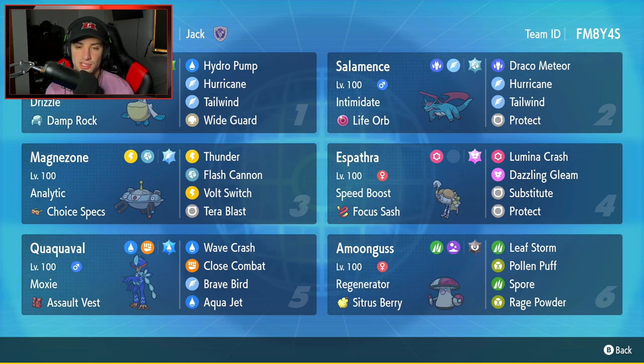Second Pokemon is Salamence - absolutely ridiculously strong. It's got Intimidate alongside Life Orb, with Draco Meteor, Hurricane, Tailwind, and Protect. It's a great Pokemon paired with Pelipper because Hurricane lands 100% of the time in rain. Third Pokemon is Magnezone - Choice Specs Magnezone with Analytic as its ability, running Thunderbolt, Thunder, Flash Cannon, and Volt Switch. An amazing Pokemon paired with Pelipper, with Thunder hitting 100% in rain.